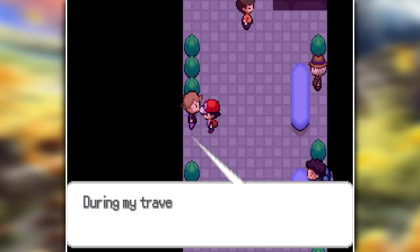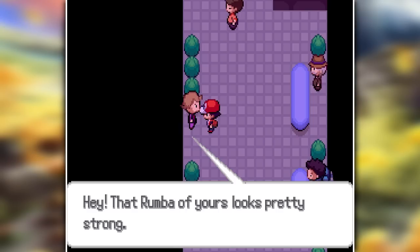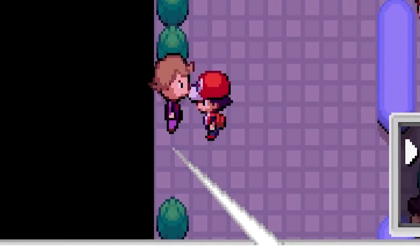I explored the city a little bit, and in the underground I found Yusine, who wanted to trade a legendary Pokemon with me — namely a Mewtwo. But I didn't trust him, because he didn't even manage to capture Suicune, so why would he have a Mewtwo? So I just left him alone.